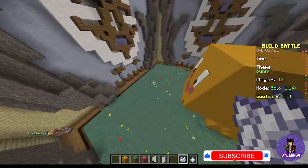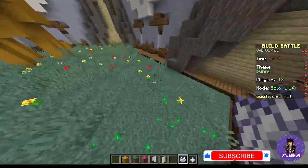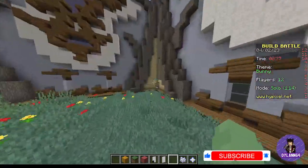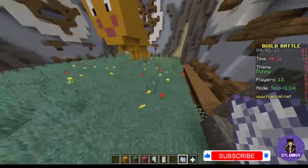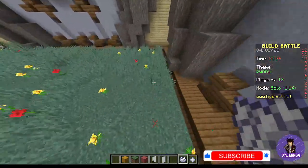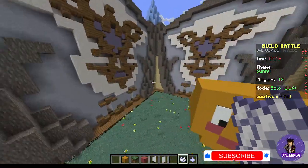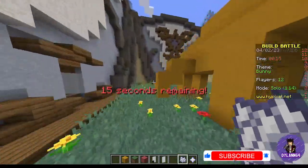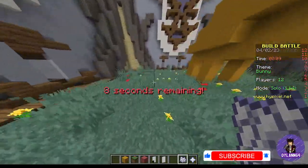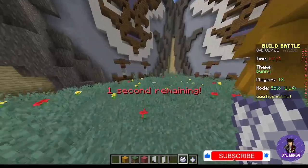Look at that. That's brilliant. 45 seconds left — what am I going to do? I can't even think of any detail. It's rubbish. It doesn't even look like a bunny. I'm probably going to get some good votes, but I don't think I'm going to win on this one. I was wanting a tractor because I could actually build a tractor with wheels. But when I go to bunny, I say how do I even build a bunny? But hey-ho! We've got 15 seconds... 10 seconds... 5... 4... 3... 2... 1... Time's up.